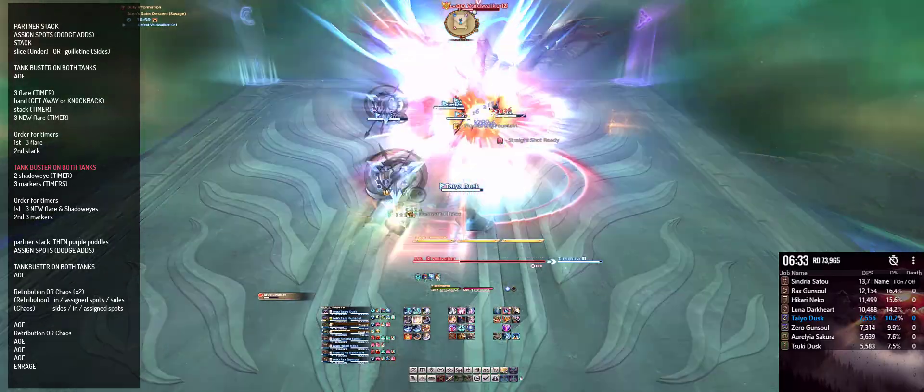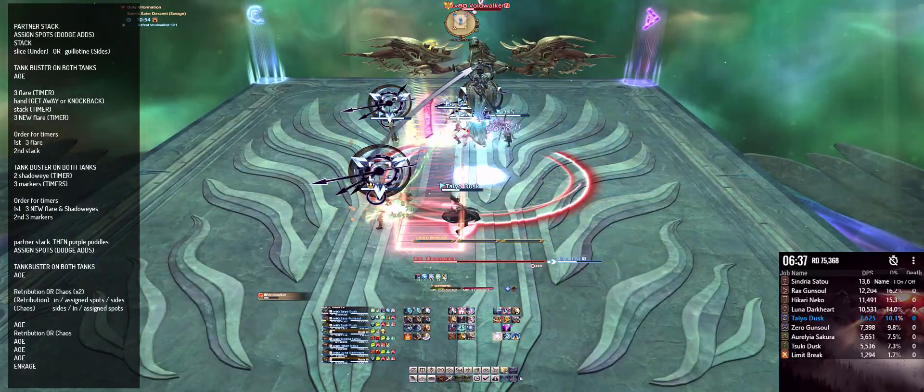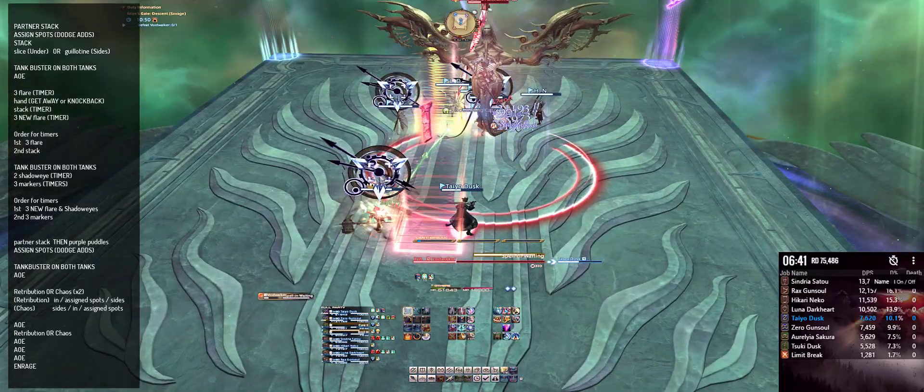The next mechanic is a Shadow Flame tank buster on both tanks. DPS — if you ever find an opening to LB3 during this part, do it. This is a hard DPS check fight.